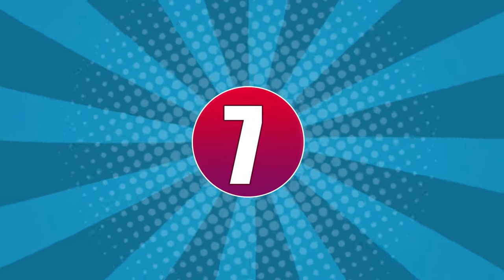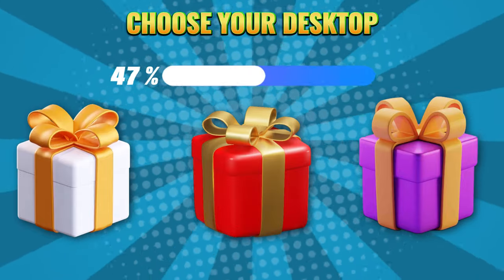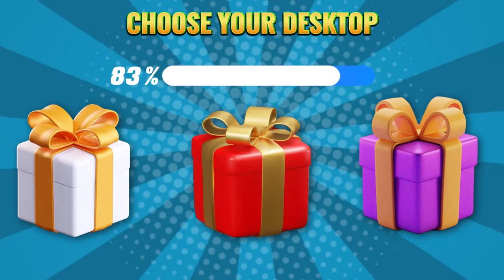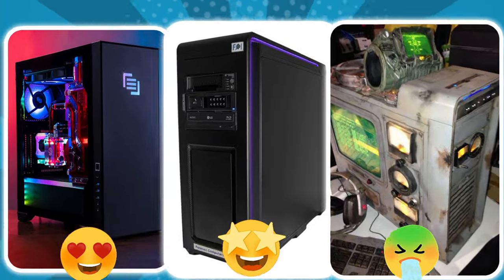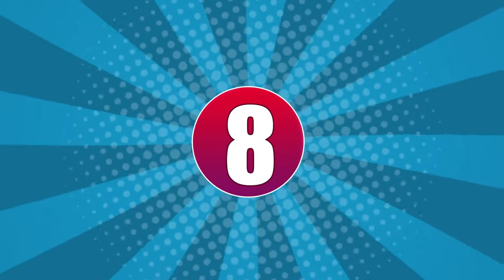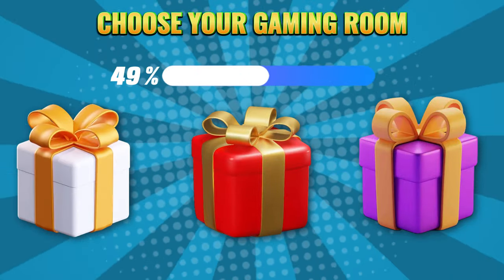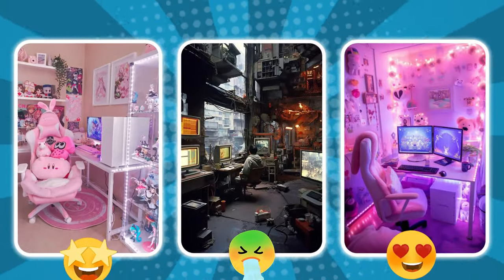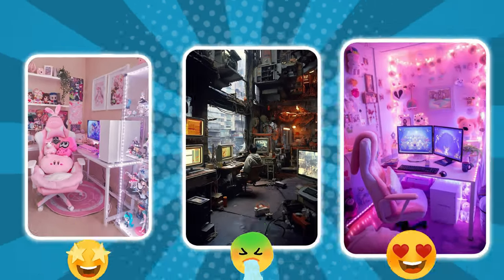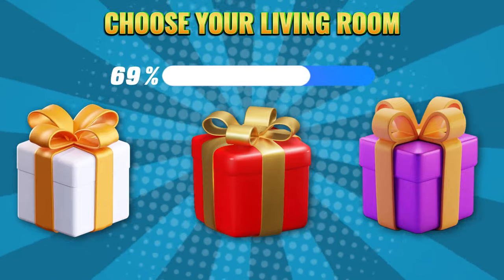Round 7. Choose your color: white, red, or purple. Round 8. Choose your color: white, red, or purple. Round 9. Choose your color: white, red, or purple.